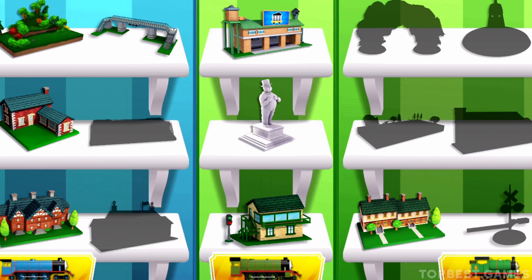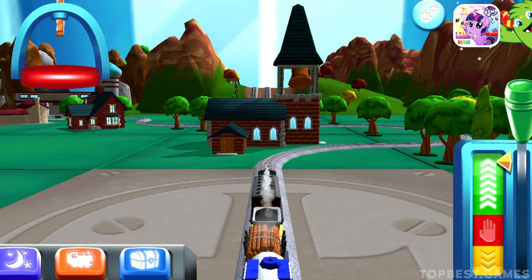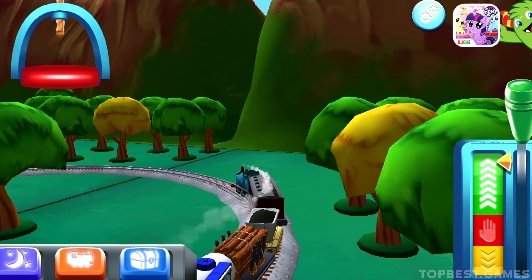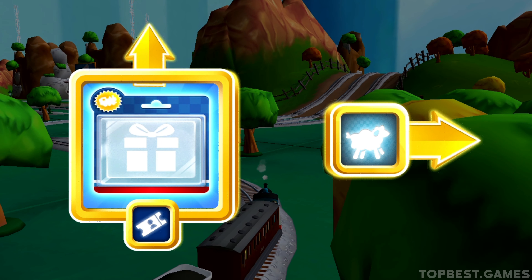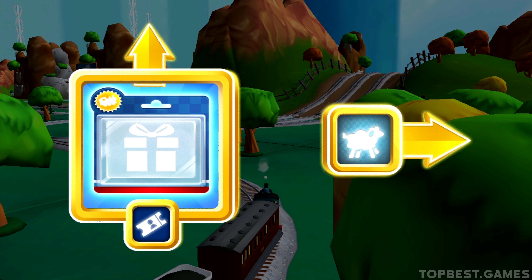The troublesome trucks are playing hide-and-seek. Let's find all three of them. The engine is blocked — tap on the gate to open it. Good job!